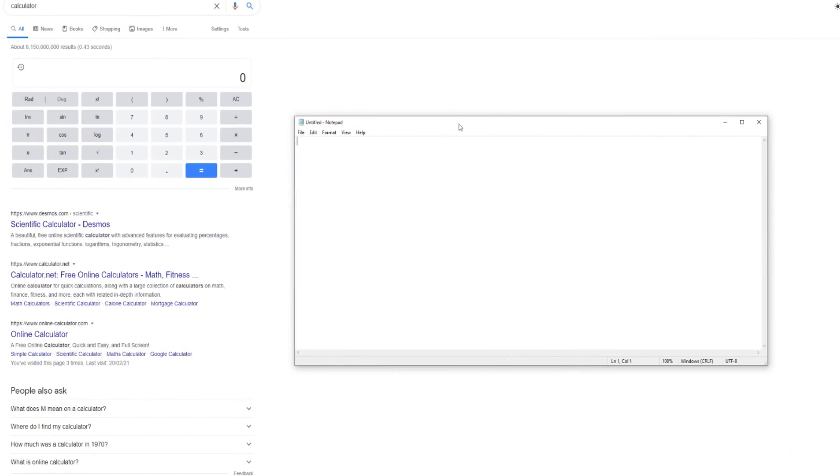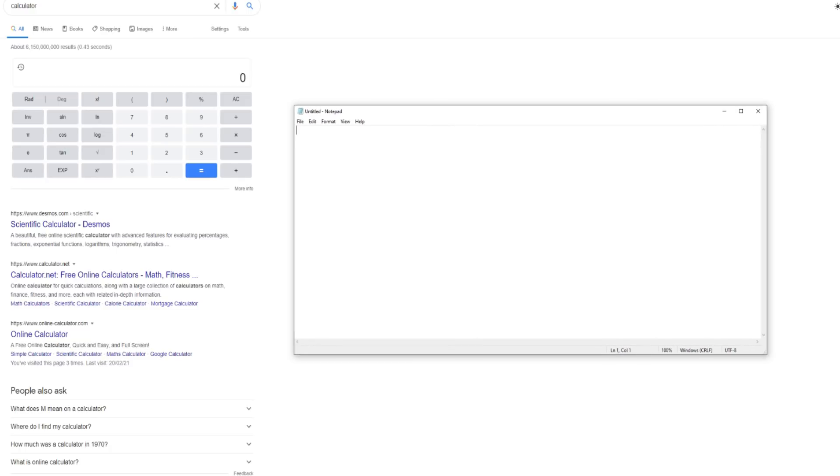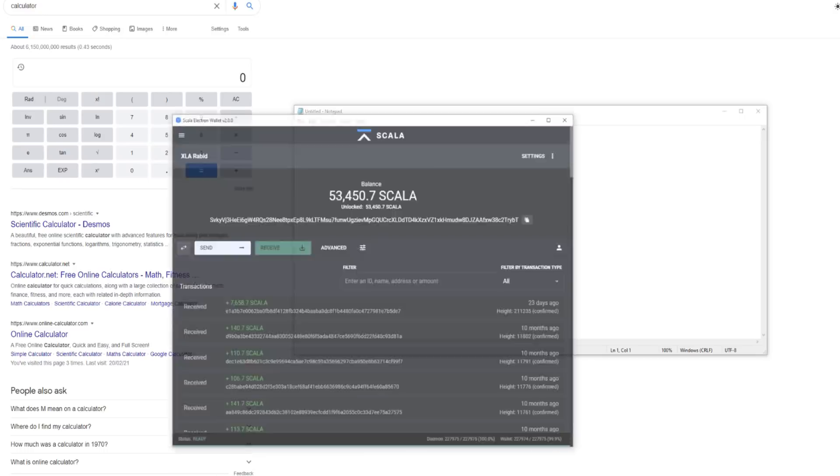We've got our calculator open and a blank notepad. I have three separate wallets open because we did a couple of tests throughout this past month — our three-way most profitable coin test, where we used one CPU on Monero Ocean, one on XLA which is Scala, and another on Virus Coin. We also did a one-week solo mining test of Virus Coin, and mostly mined to Monero Ocean with all three. Let's go through all these wallets and add it up.